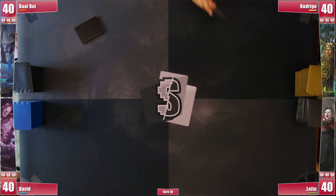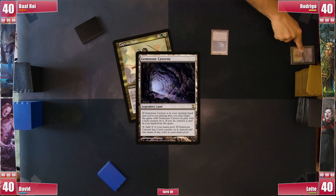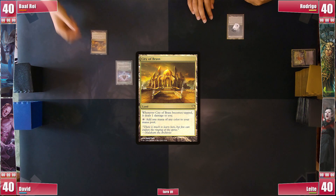Ready for the match? Before the game starts, Rodrigo announces his luck with a Gemstone Caverns, exiling his Captain Seizei. Baal begins his turn and draws a Lotus Petal, which he casts right away. He plays a City of Brass and passes.